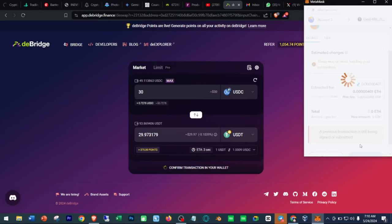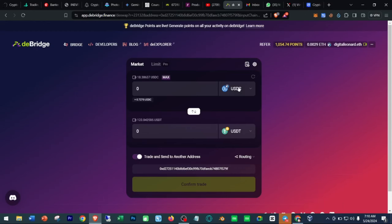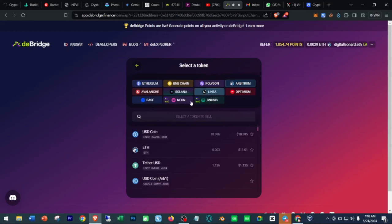The transaction has been broadcasted and this time around the order was created — it went through. If you get an error, just try again until it goes through. As I was explaining: if you're using Arbitrum you need ETH; if you're using Binance Smart Chain you need BNB; if it is Ethereum itself you need ETH. All supported networks require their native token for gas fees.